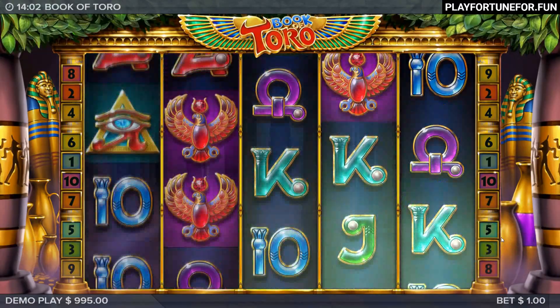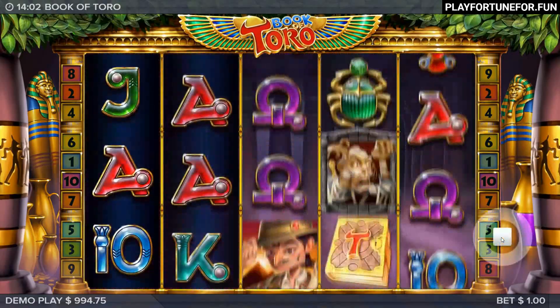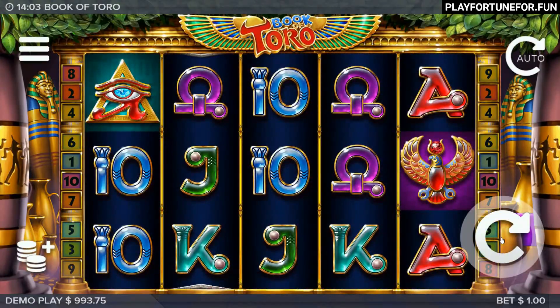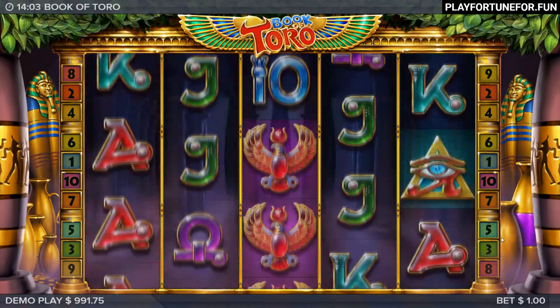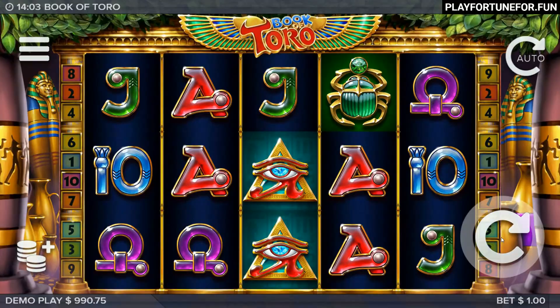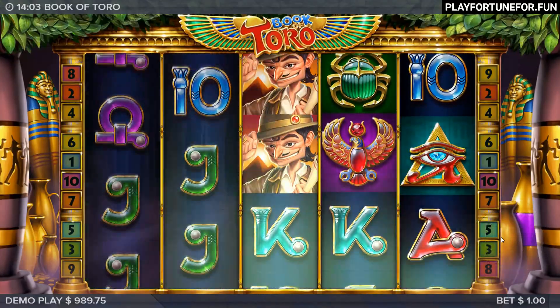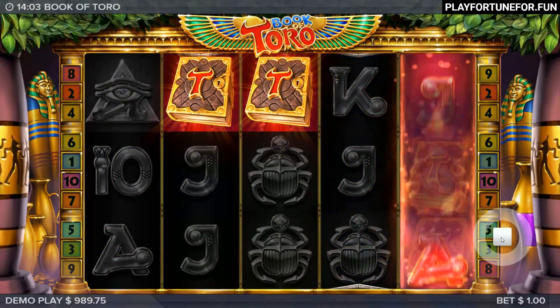As alluded to in the name, this is a sort of ripoff of the well-known Book of Dead from Play and Go, which in turn is inspired by a classic Novomatic slot from 2005 called Book of Ra, but there are models from real Vegas machines as well. There are plenty of Book of Games, so accusing ELK Studios of plagiarism is unfair, and in the Swedish game studio's defense, they put their own stamp on the concept.